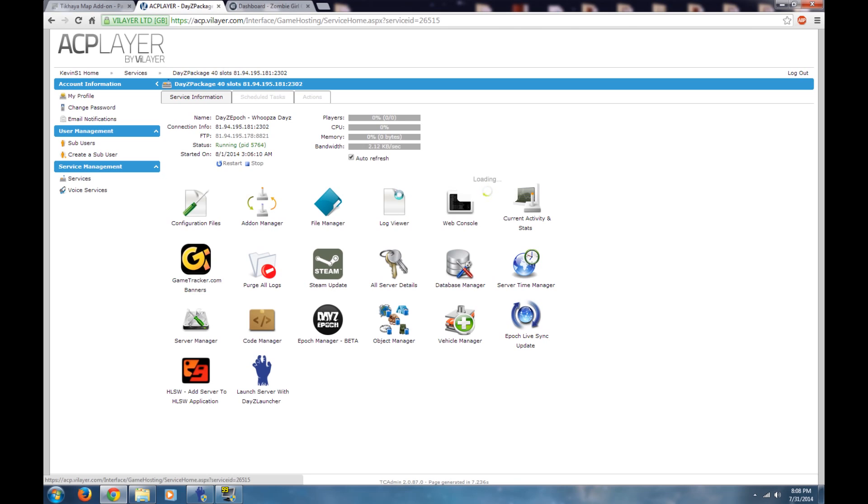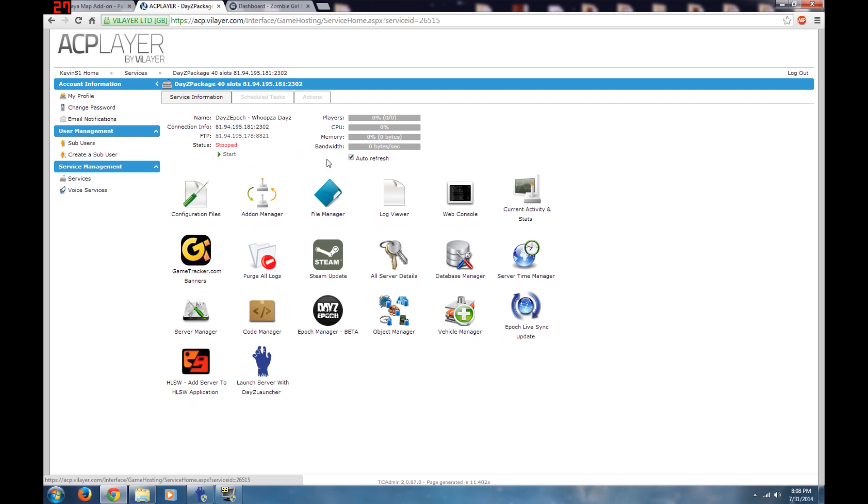I'm going to show you a couple of different ways to do this. The way I normally do it is without the FTP client. Then I'll show you how, if you're with DayST, Survival Servers, or a couple of other server companies, you can actually pull both your mission and server PBOs.